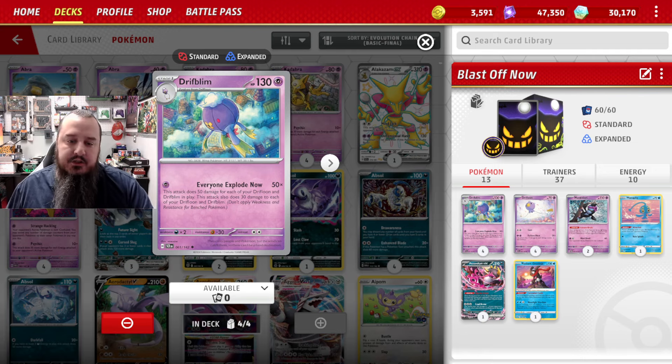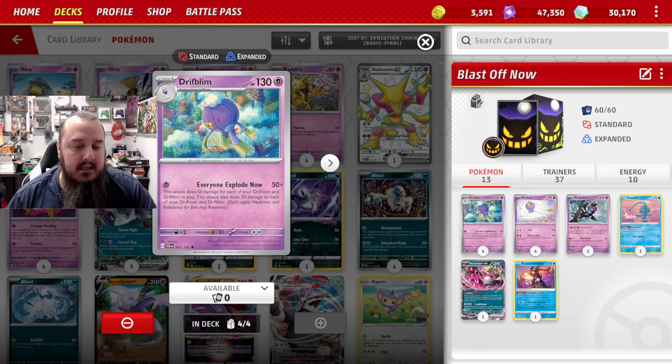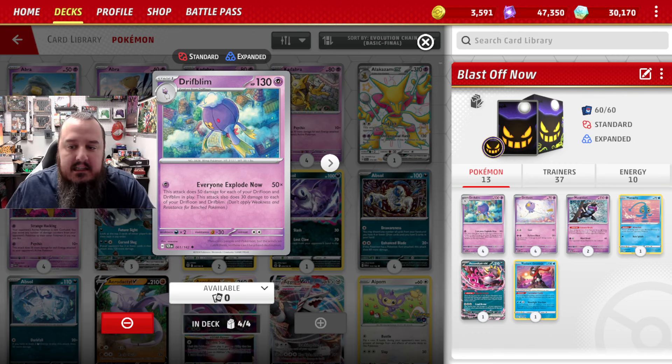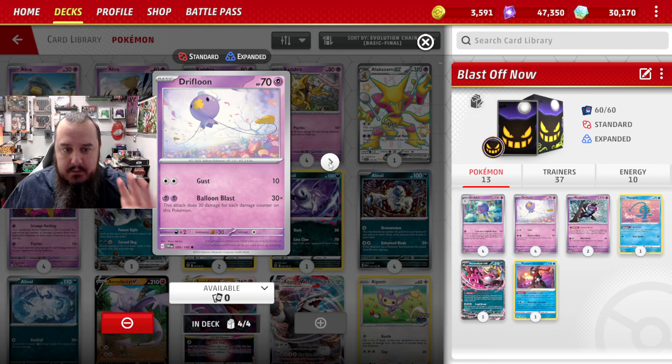For a single energy — one energy, crazy — this attack does 50 damage for each of your Drifblim and Drifloon in play. This attack also does 30 damage to each of your Drifblim and Drifloon. So you are dealing 200 damage if you can get four Pokémon out, which is fairly easy. Then you're dealing 30 damage to those Pokémon that are out there helping you.